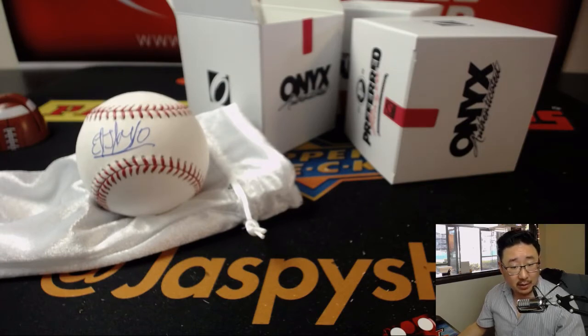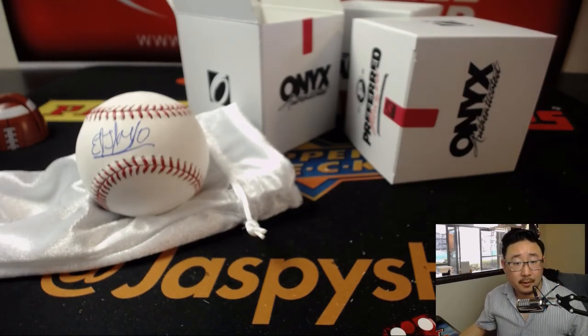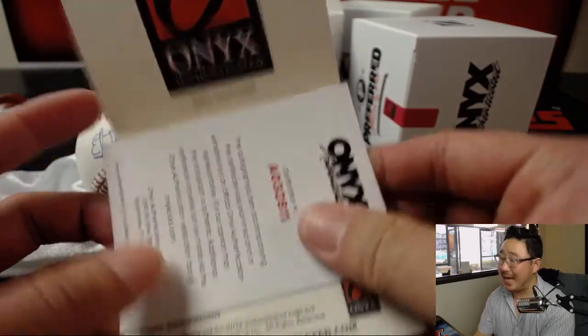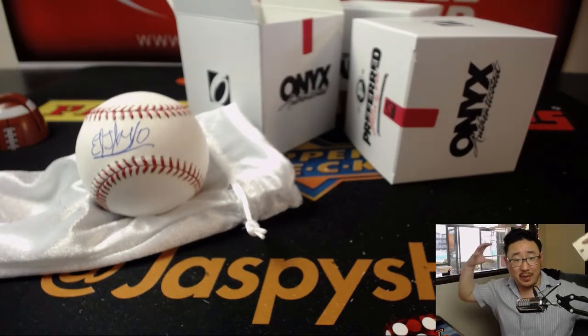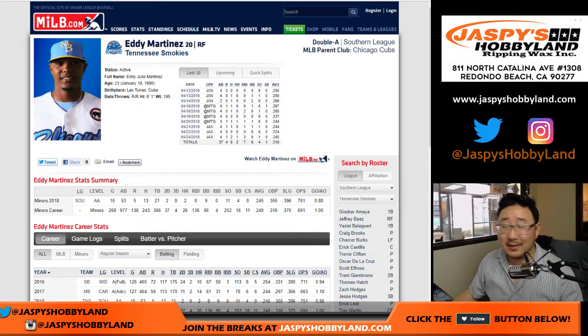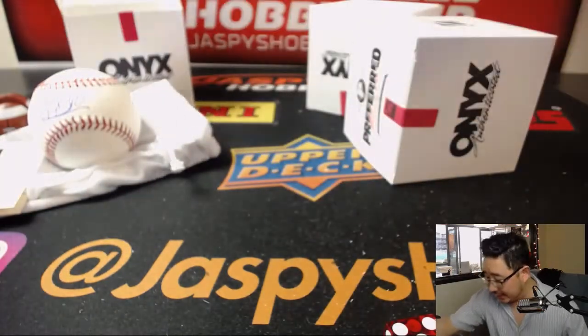I actually don't think this player is on the list. Yeah, this player is not on the list — not Eloy Jimenez. It's actually Eddie Martinez. Eddie Martinez is a Cubs prospect currently on their Double-A team, the Tennessee Smokies. It's a cool logo — there's a bear with a baseball bat behind his back. So there's no Eddie Martinez on the list, so we will actually randomize that to one person in the break.